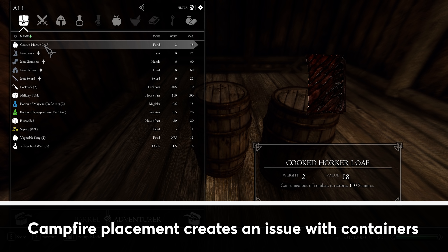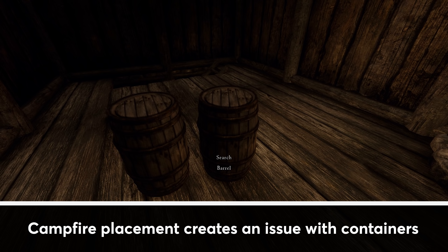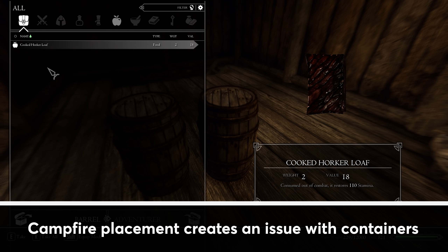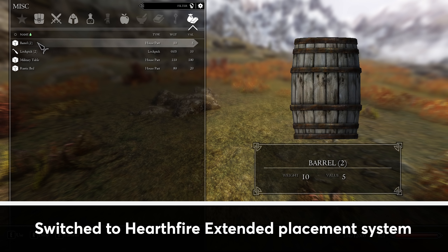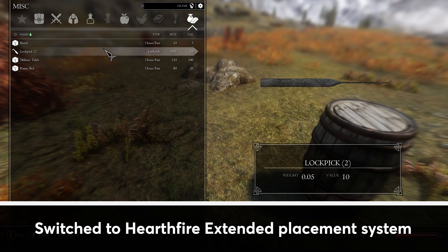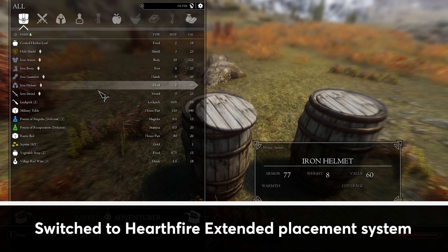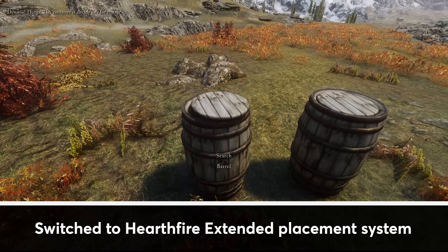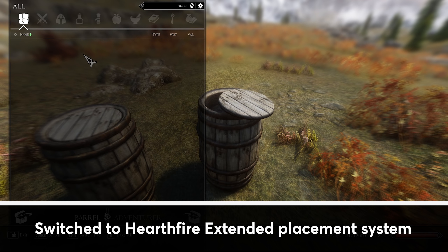Specifically, any container using the campfire placement would share contents with other containers of the same type. For example, if you crafted two barrels and placed items in one, those items would also show up in the other. This did not match the experience I intended, so instead I opted to use the proprietary placement from Hearthfire Extended in conjunction with Cobb Positioner. This system is smoother and more immediate since placed objects simply spawn in front of the player, and while it does not currently allow players to retrieve objects once placed, I believe that functionality is possible and will continue working to re-add that feature as the crafting overhaul progresses.